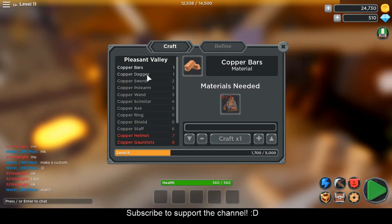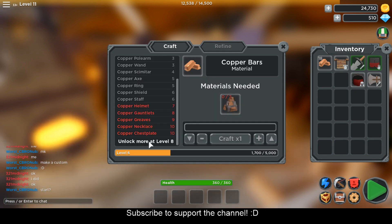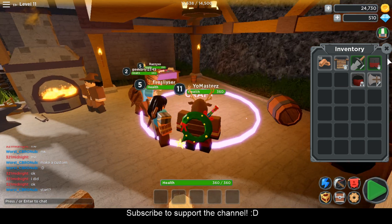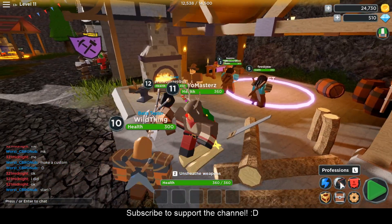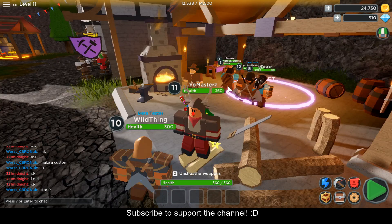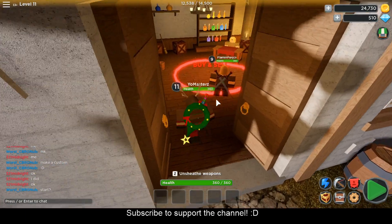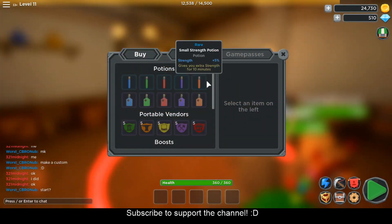At the crafting station you can craft copper bars — not boards, sorry! To get copper ores you need to go mine them — I'll show you guys that in a bit. You also got your copper dagger, and you need to level up to be able to craft more items. It's under professions — you need to level up your crafting, your mining, and your wood cutting. You need to level up your mining to be able to mine the better ores to craft the better items.